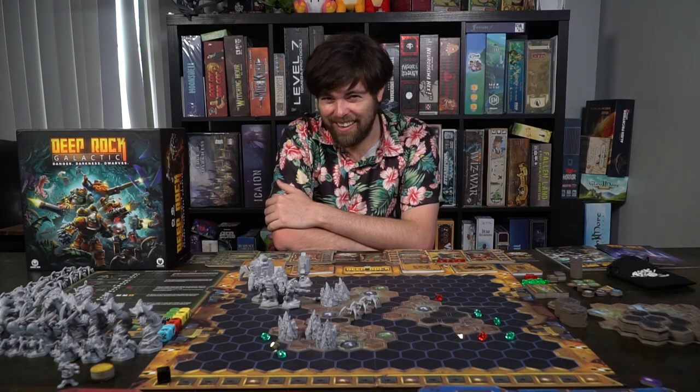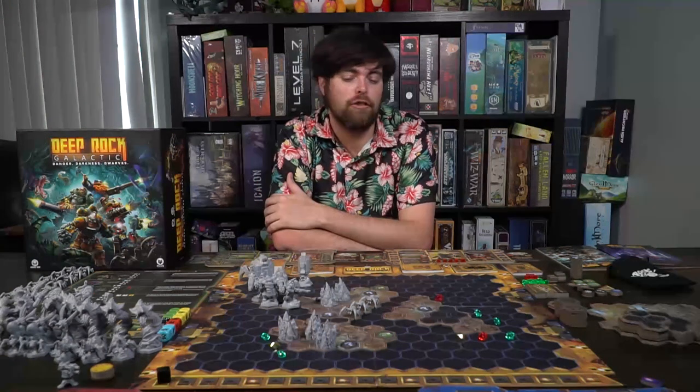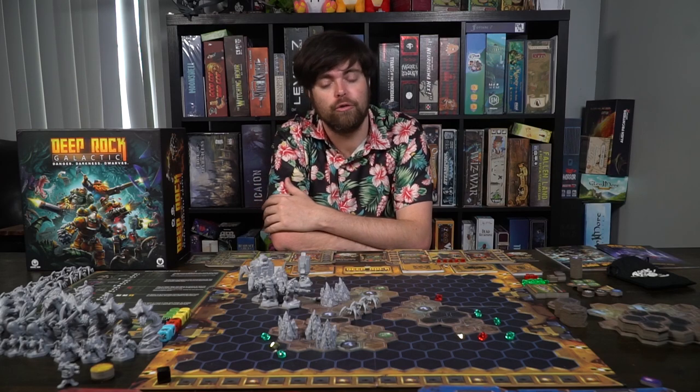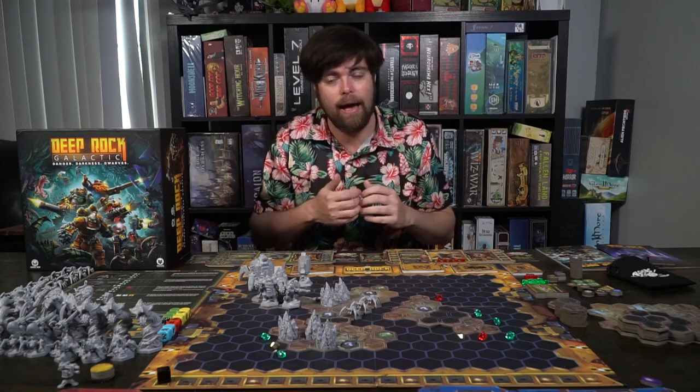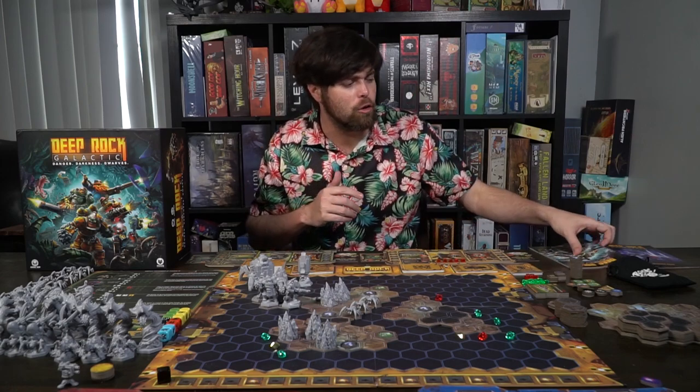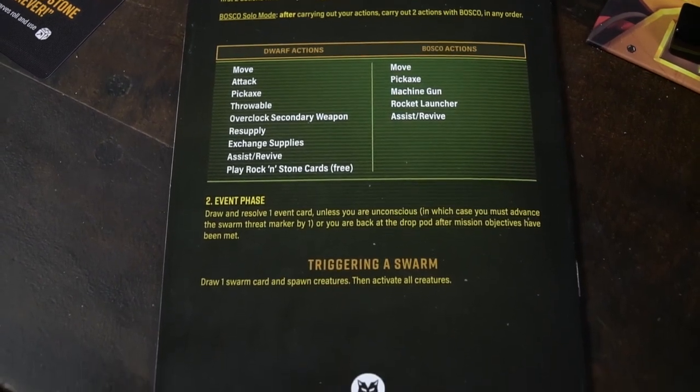Welcome to how to play Deep Rock Galactic. There are two phases: the action phase and the event phase. After one character takes both phases, it passes to the next player, and then the next, cycling back to the first player.